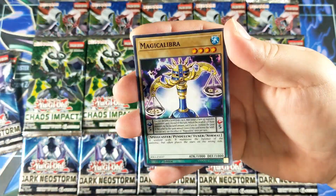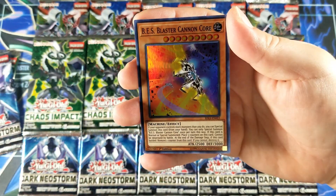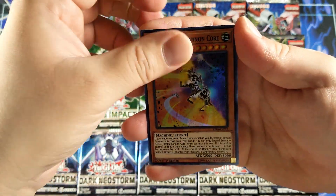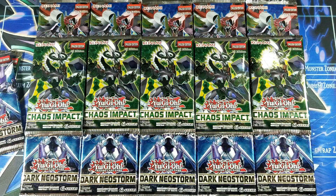Got a Sabu, Magical Libra, Ranryu Princess, Current, and a BES Blaster Cannon Core for a super rare, Fortune Lady Rewind for a rare — and that is it for Rising Rampage.